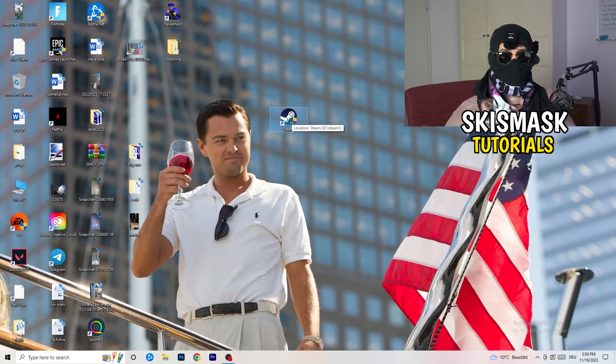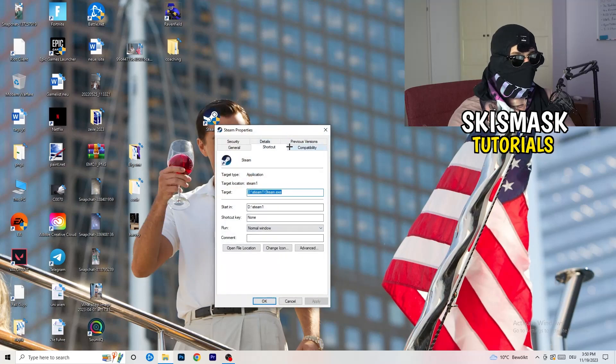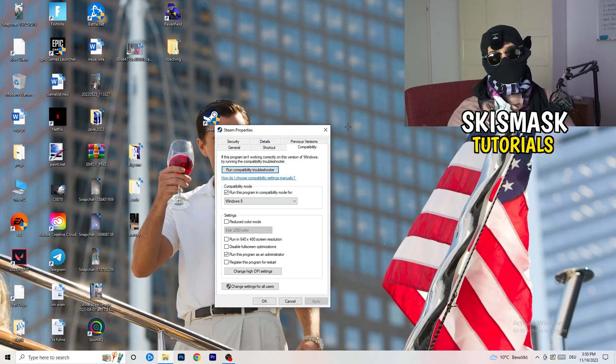After restarting, you'll see a little administrator symbol on your launcher shortcut, meaning it will always start in administrator mode. This helps with a lot of not-launching issues. If it still doesn't work, take your in-game shortcut on the desktop and do the same thing — right-click, run as administrator, or go to Properties and Compatibility and copy the same settings.